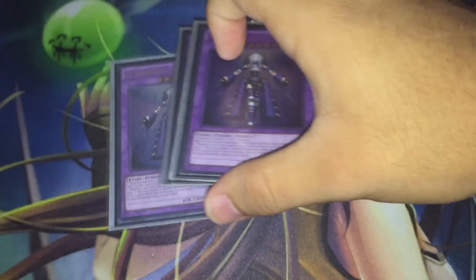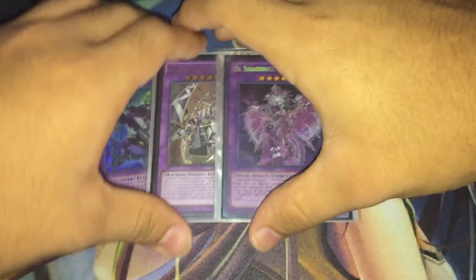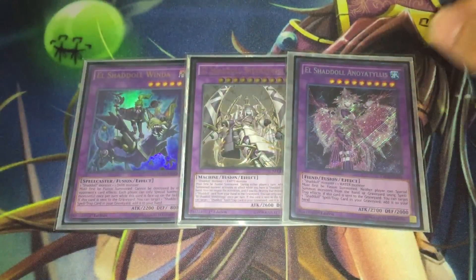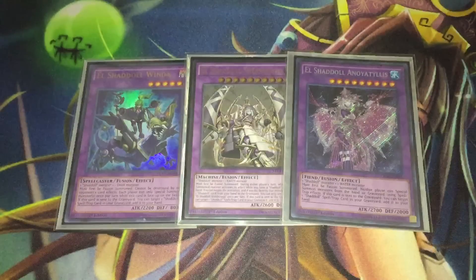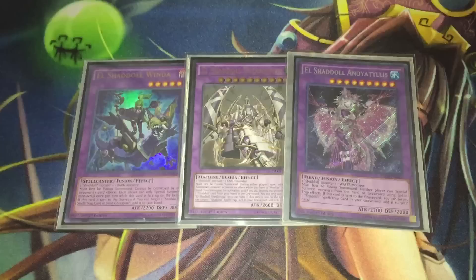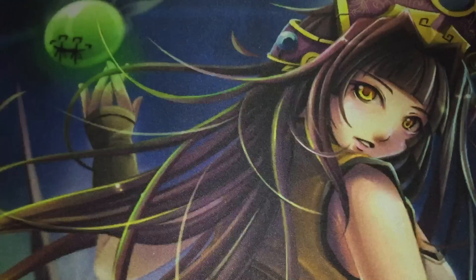Moving on to the extra deck, we of course have three copies of El Shaddoll Winda — she is the bomb diggity, so we have three of her. Then we also have one Winda, one Shekinaga, and one Anoyatylus for our other El Shaddoll monsters. I've cut Winda down to one because even in the Burning Abyss matchup I haven't found myself going into two at all. My brother has Burning Abyss and I do have quite a bit of testing against that deck — if you use the one Winda at the proper time, you should be winning at that point. The second Winda simply wasn't needed, and space constraints also factored in.